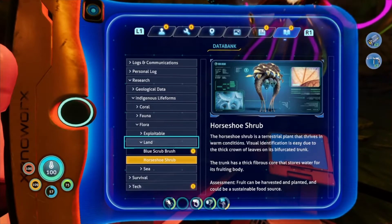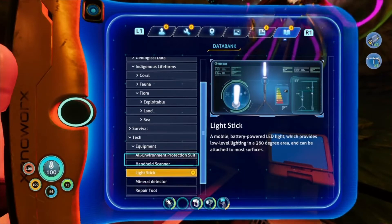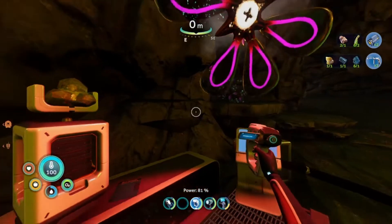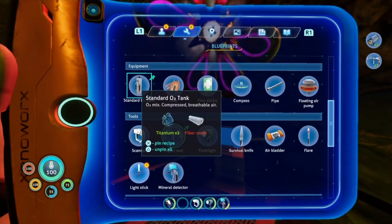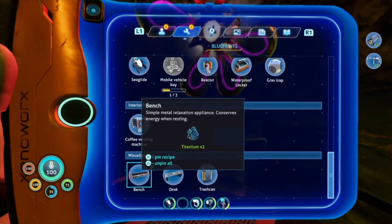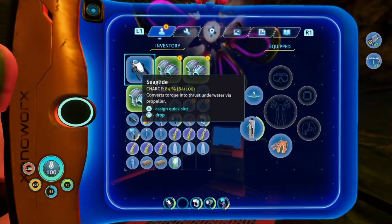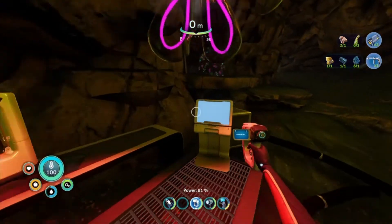Our boy Fred is causing some ruckus. Honeycomb fungus — these are the ones we can plant! And horseshoe shrubs can be harvested and planted too. Hopefully we can find that stuff here. I can also make things but I don't have a fabricator here — I'll have to go all the way back to Larry to make the repair tool. We got the light stick blueprint and other good base-building stuff down here.